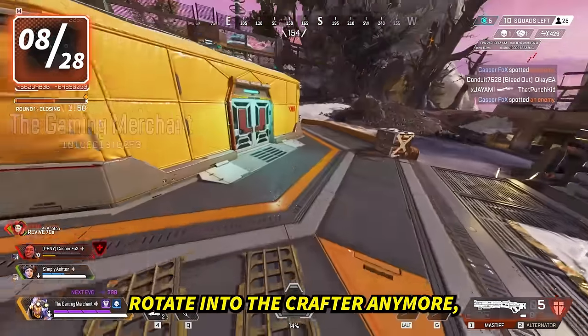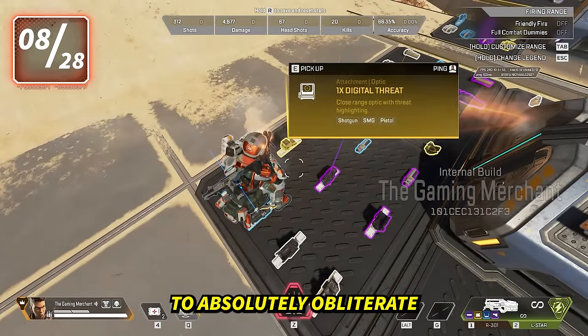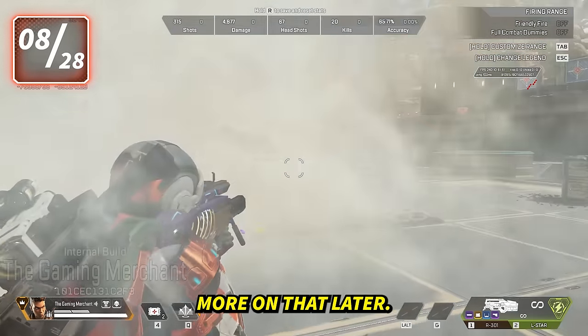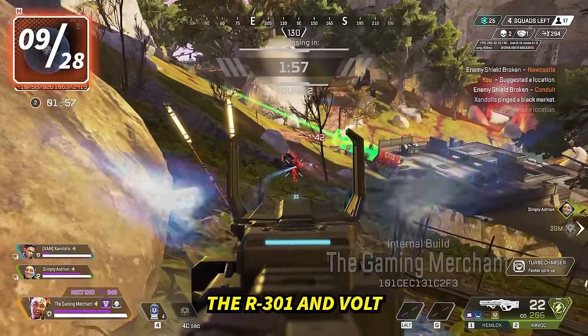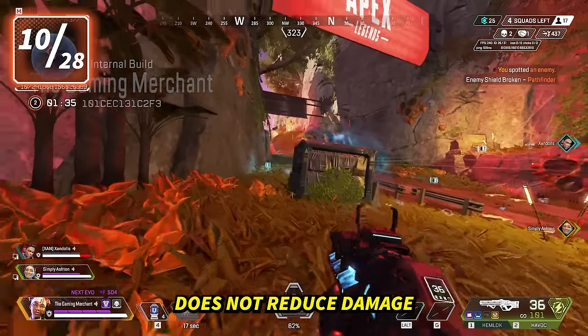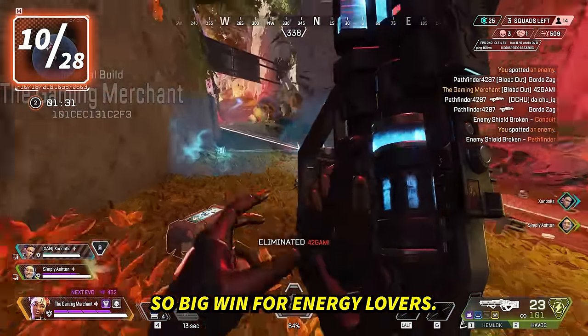The Digi Threat doesn't rotate into the crafter anymore, which goes nicely alongside the Bangalore nerfs to absolutely obliterate her chance of ever being relevant in the meta again. The R-301 and Volt will go into the crafter, and the RE-45 and Repeater will come out. The turbocharger does not reduce damage of the Havoc and Devotion anymore, so big win for energy lovers.